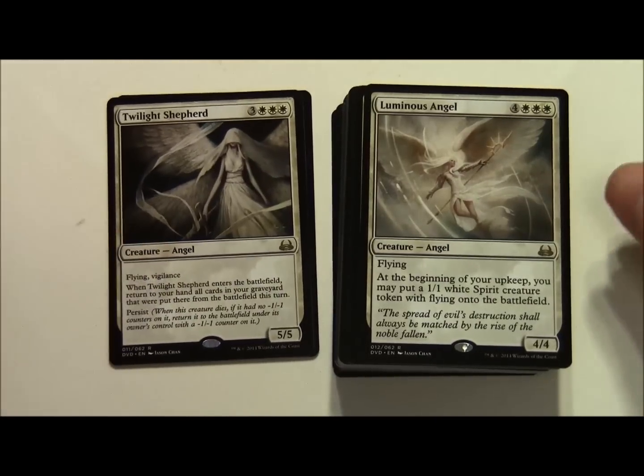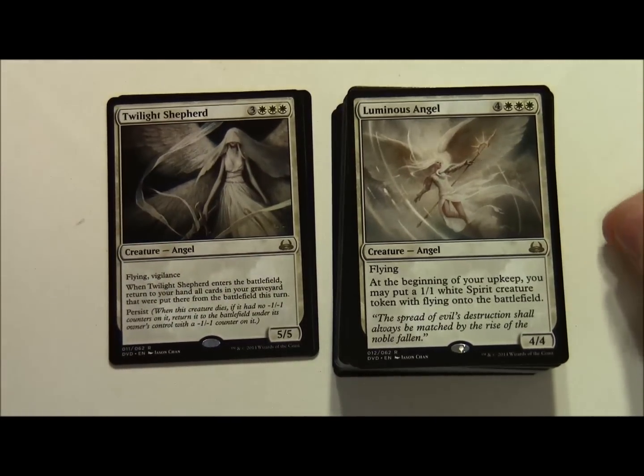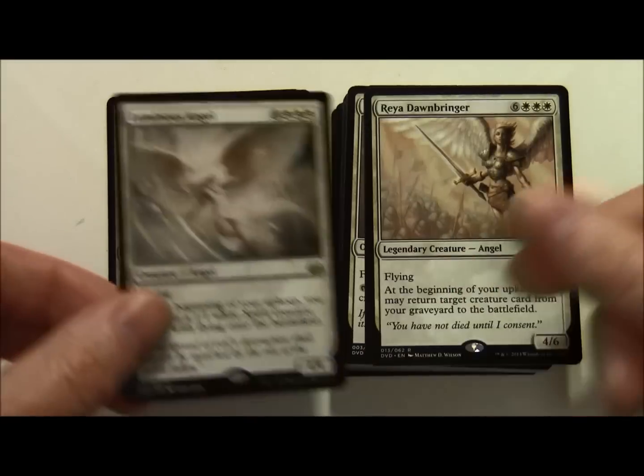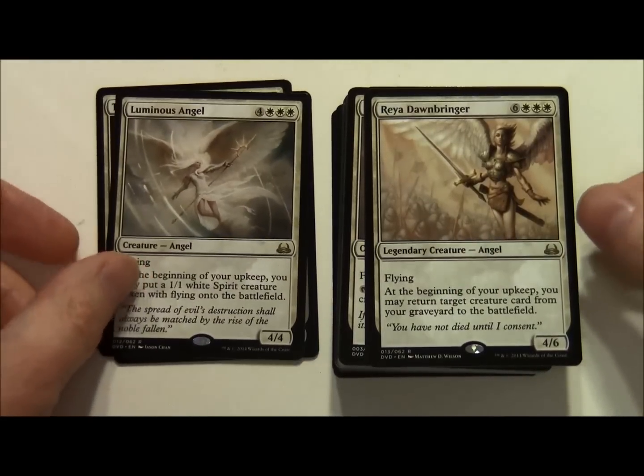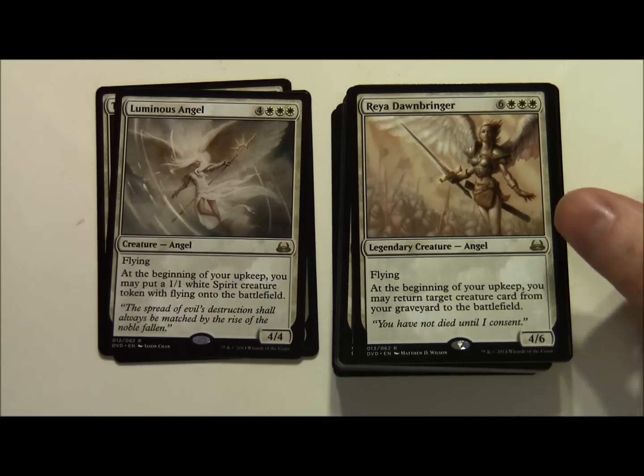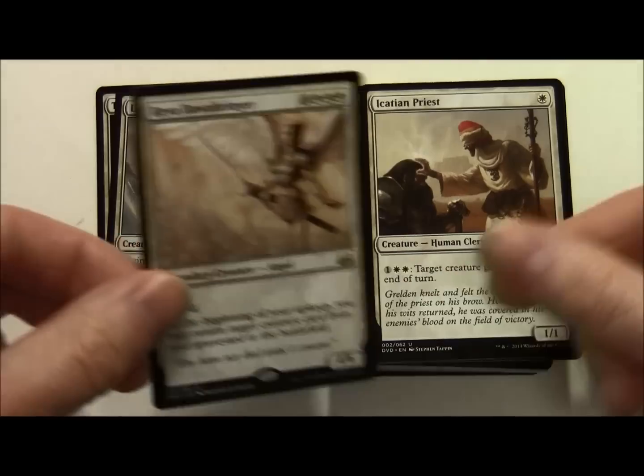Luminous Angel costs 4 and 3 white for a 4/4 Angel with Flying. At the beginning of your upkeep you may put a 1/1 white Spirit creature token with Flying onto the battlefield. Reya Dawnbringer costs 6 and 3 white - another legendary creature Angel, a 4/6 with Flying. At the beginning of your upkeep you may return target creature card from your graveyard to the battlefield.